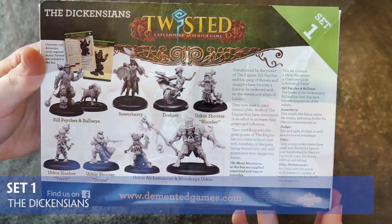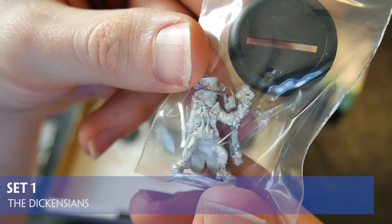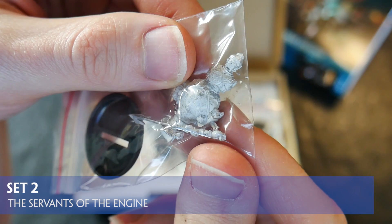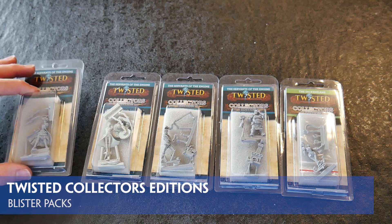Available in high quality resin or pewter, the miniatures are highly detailed and excellently sculpted — incredibly characterful and almost exact replicas of the fantastic concept artwork. Box sets one and two contain two balanced forces of characters from the first two factions, Servants and Dickensians, whereas the blister packs consist of many of the named characters and some extra basic warriors.